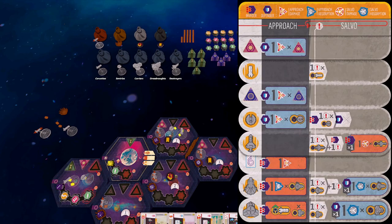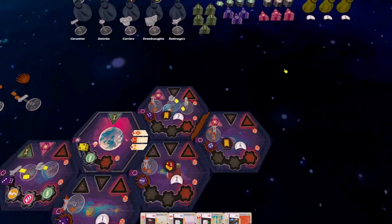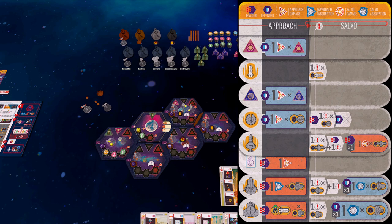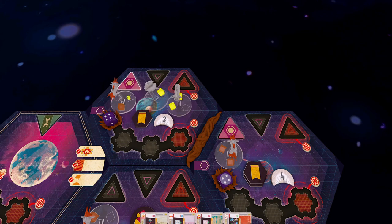Then we move on to the salvo step. I should mention that although Sentries also provide approach damage, they only do so in defence — so because I'm invading they're not going to provide me anything here. During the salvo step, first thing is we calculate initiatives for both sides. The Voidborne has one fleet power here; the sector defence doesn't count. So the Voidborne has one. I have three because the corvettes provide one and the sentries provide one. The sentries provide one initiative on an invasion when they're the invader, and the corvettes provide one initiative always. I've managed to win the initiative — three versus one. I have the higher initiative, so I deal one damage to the Voidborne fleet. They have zero initiative so they don't fire back. There are no ships for the opposing side left, so I win the combat.